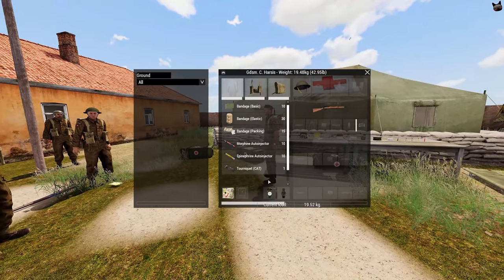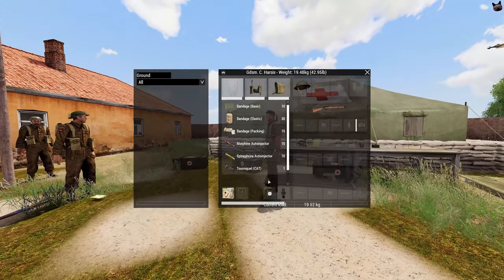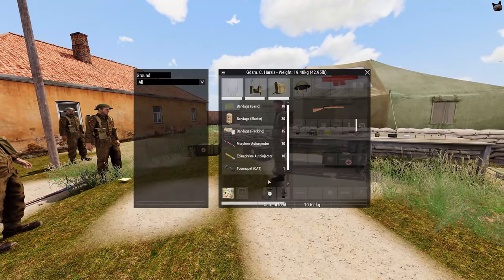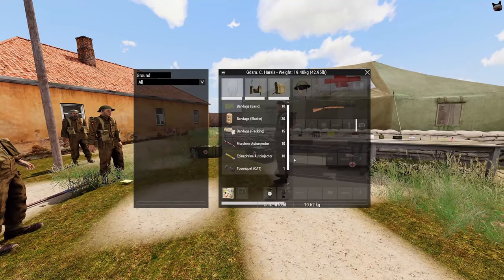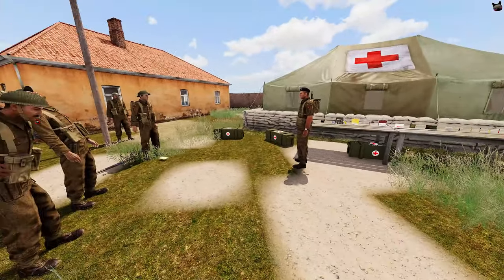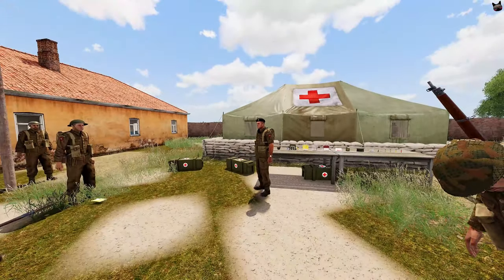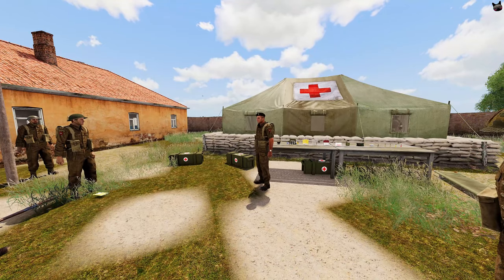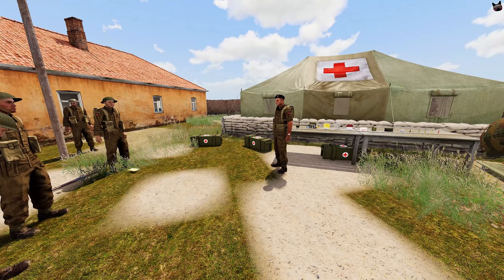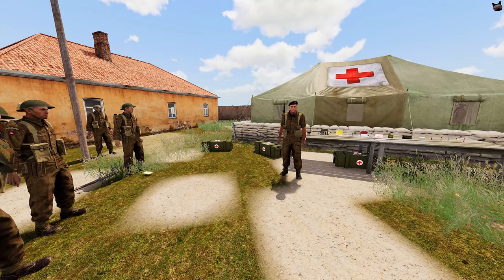Wouldn't it be quicker to just elastic bandage it instead of tourniqueting? No — it can often require multiple elastic bandages to fix someone, and elastic bandages will pop off again with a high chance to reopen. If you've eaten a mortar shell and your entire body is damaged and you're bleeding from everywhere, by the time I've bandaged your left arm and moved to your right arm, your left arm is already open again — so it has no use. You're better off tourniqueting in extreme situations like mortar shells, lots of bullet holes, or a fall from a great height. If it's too much to handle, apply a tourniquet.